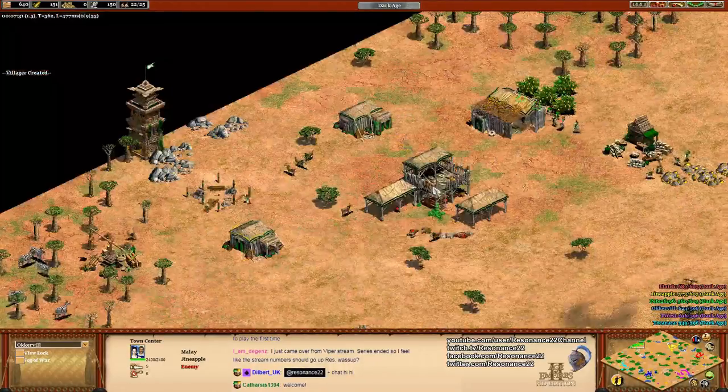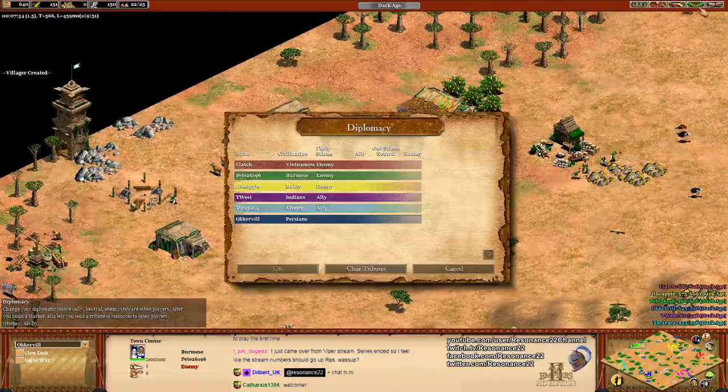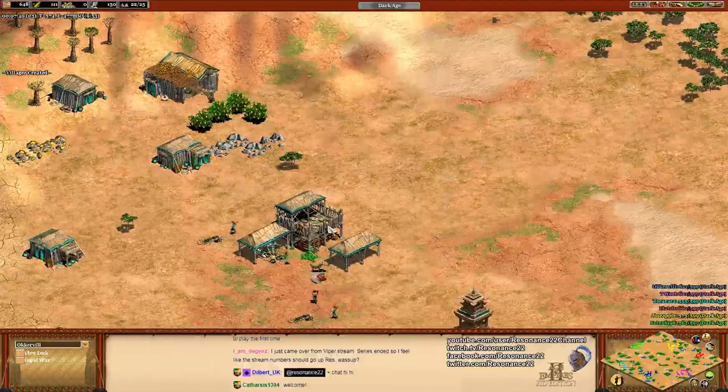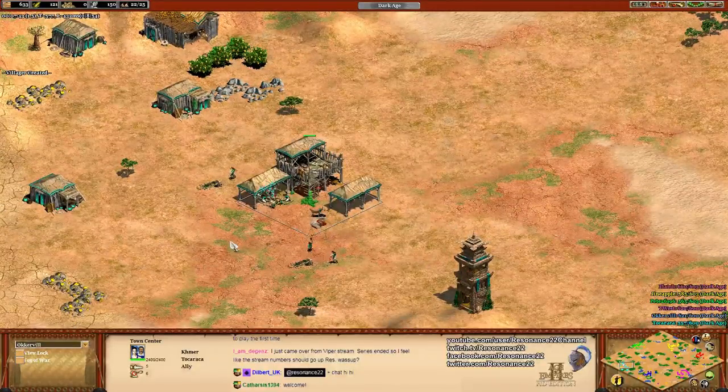The battle elephant actually does have a lot of identity as a unit, particularly because you can mass it at the stable and it's faster. It is still hard countered by things like monks, halberdiers, and camels, as well as heavy scorpions, which I feel like people don't utilize frequently enough.